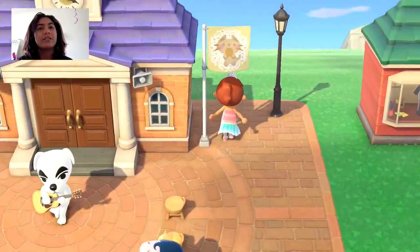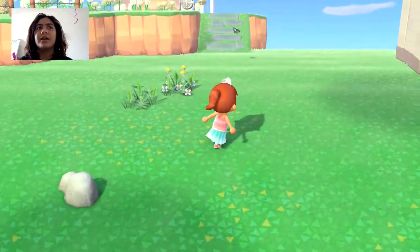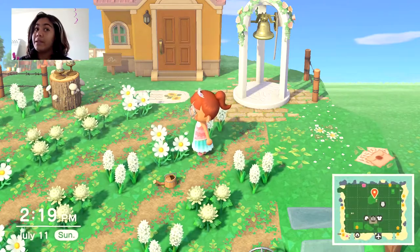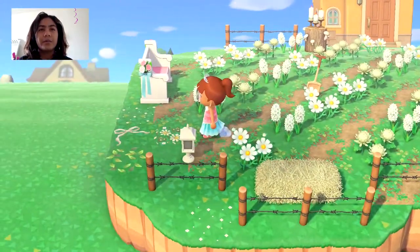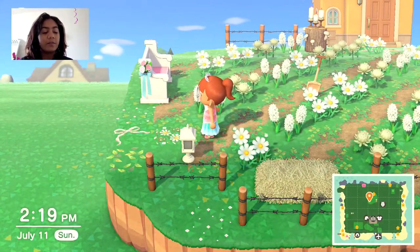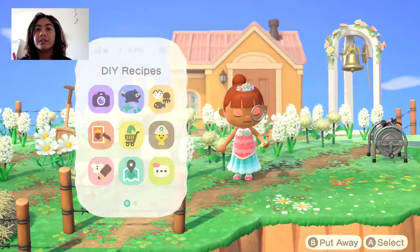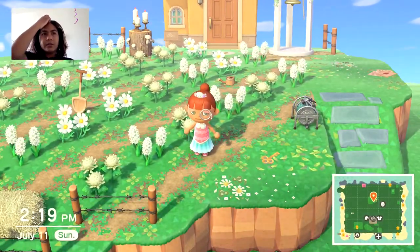Then you have to place 50 to 60 DIY furniture pieces, which seems like a lot, but I must have done it and it didn't feel like that much. And then you need to place 20 to 25 pieces of furniture bought with Nook Miles. Definitely a lot of things you'll probably want anyway, so I don't think that's going to be too hard to do.